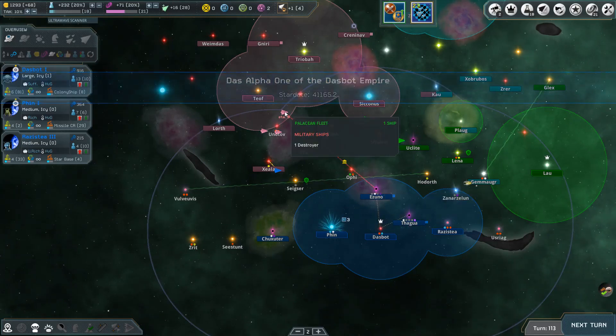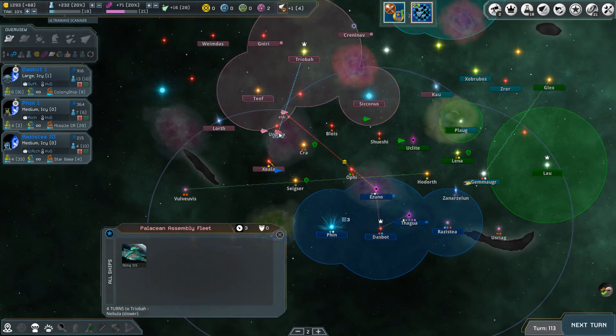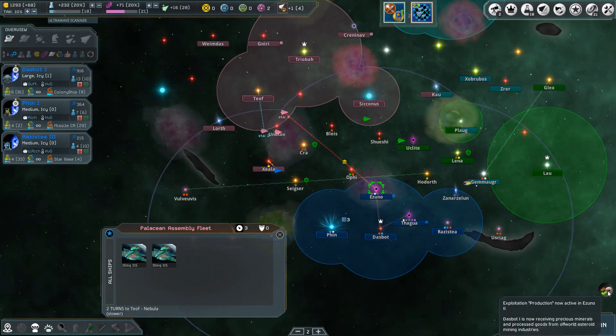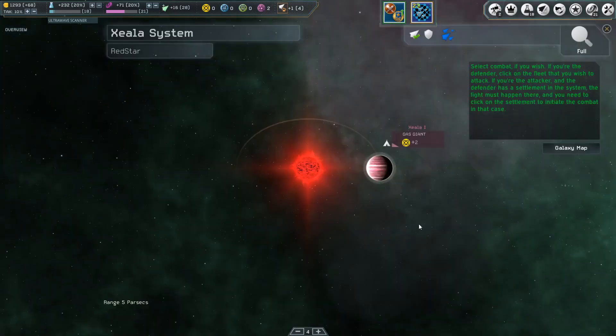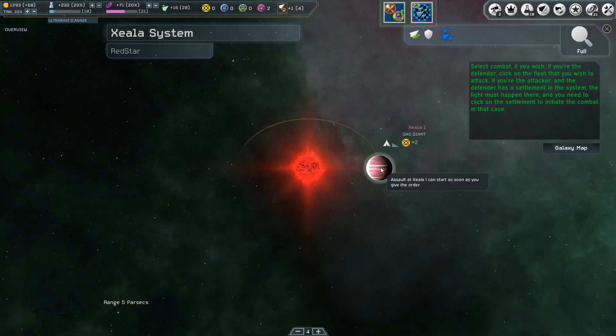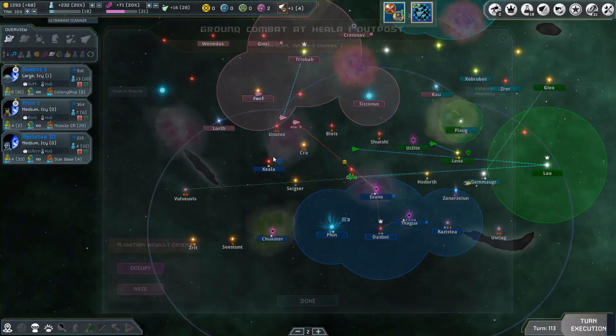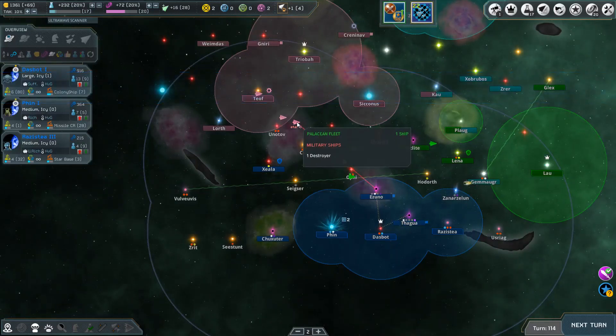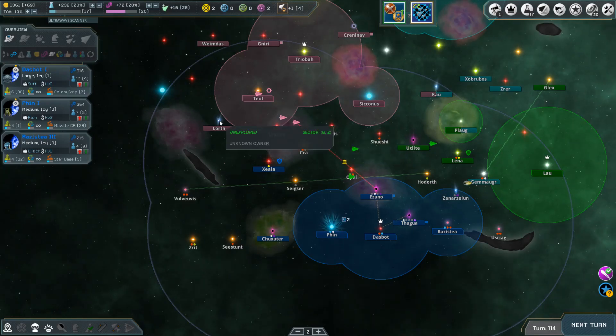Another enemy fleet coming through - one destroyer heading back into the Zuno system, trying to retake it from us. It's got six turns before it gets there. I'll send a destroyer back to meet it and destroy it - they're not going to have much left to be honest. We've got the Zealous system back and through here we can select combat. We'll take it back, which puts all these other systems in range. We've now got two destroyers back there.